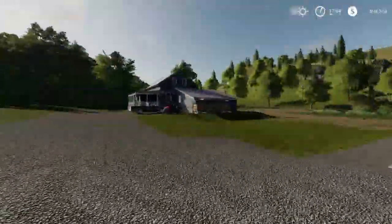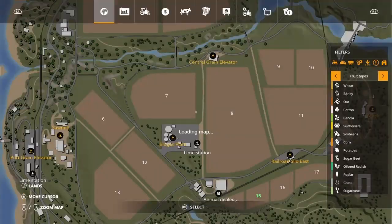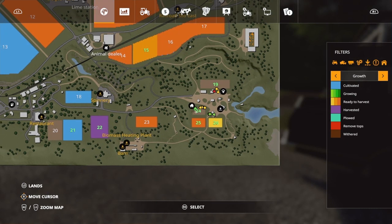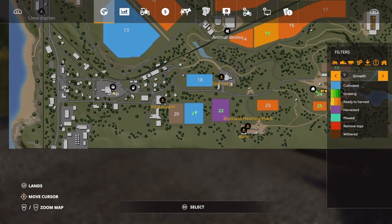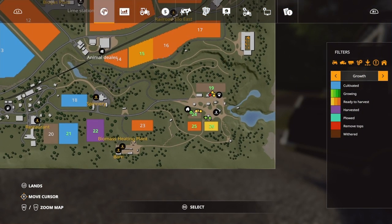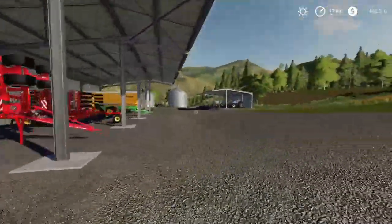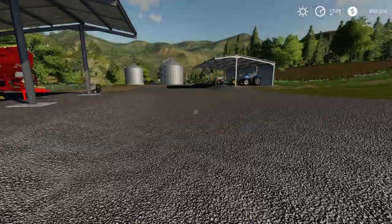We're gonna go ahead and hop up in our Mahindra Retriever. Actually, let's check the map. I'm gonna look up our growth here. Field 15 is ready to harvest. Field 24 is nothing, field 20... we harvested and cultivated field 21 so we can go plant it. Field 26 is ready to harvest as well. We're not messing with 24. Fields 15 and 22 we need to cultivate. So we're gonna cultivate field 22, lime it, and then plant in both fields 21 and 22. That is our objective today.